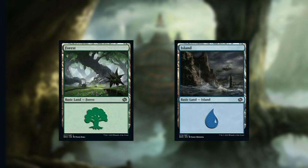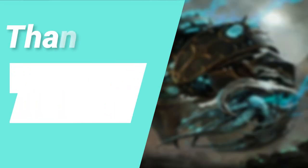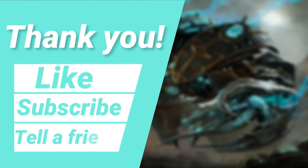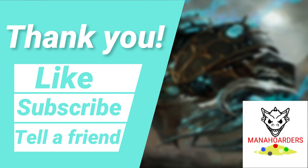Last but not least is our mana base. We are keeping things very basic with 19 basic forests and 16 basic islands. And just like that we've reached the end of this commander deck tech for Tano's the Toymaker. If you enjoyed this video, be sure to hit that like button, subscribe, tell your friends about us, and leave a comment down below. Let us know what commanders you would like to see us build around in the future — I really appreciate all of your support.